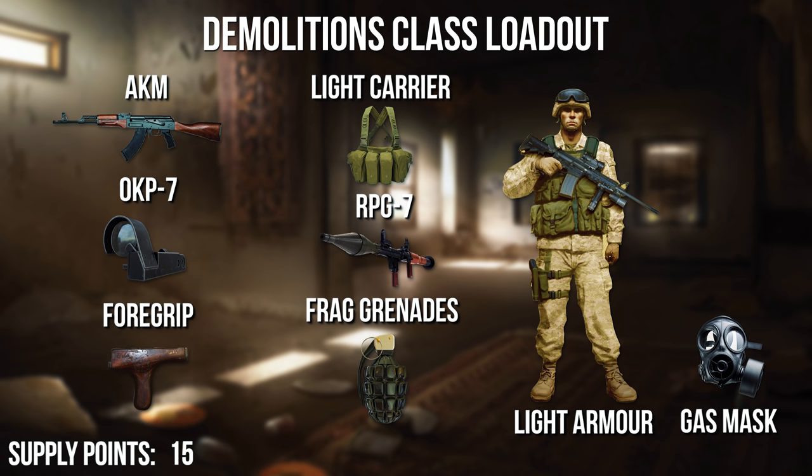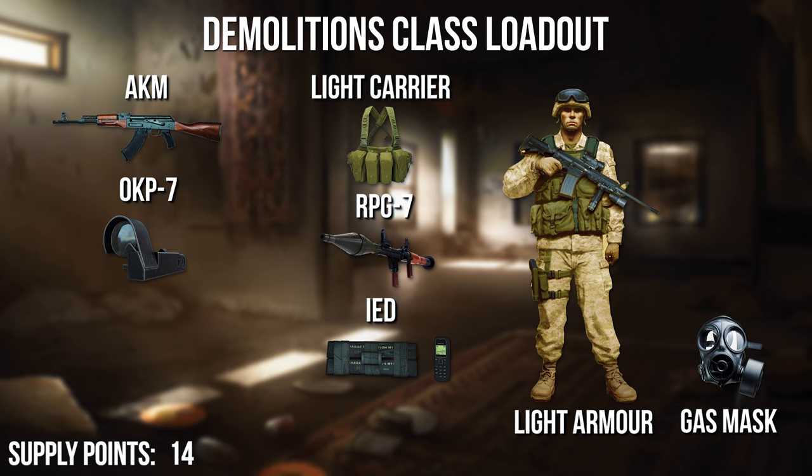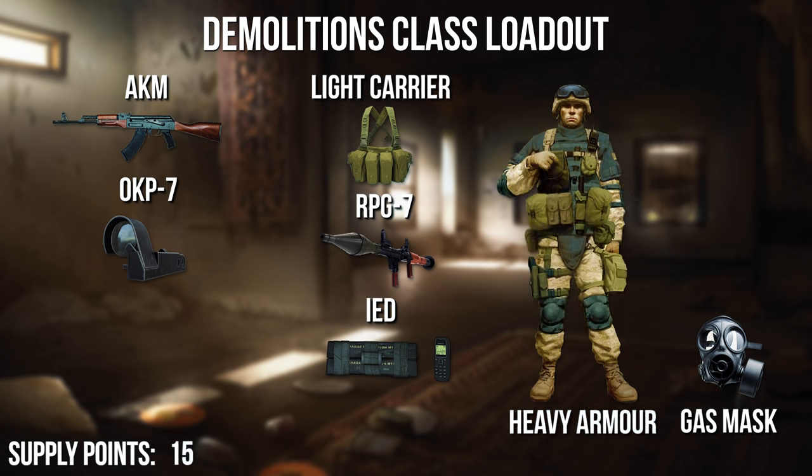If you can't control the recoil of the AKM, you can leave that foregrip at home and then you have 3 extra points to spend on your loadout. For example, you can now go for an IED instead of just grenades for just 1 extra point. And by spending 2 points, you can upgrade to heavy armor which will keep you in the fight much longer.